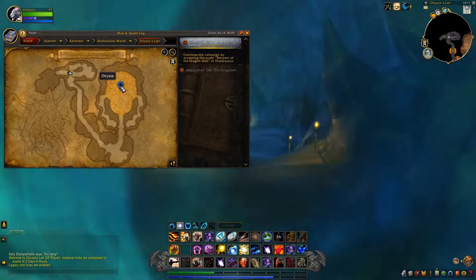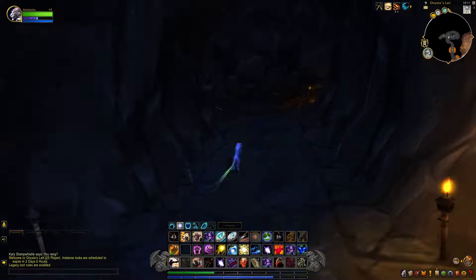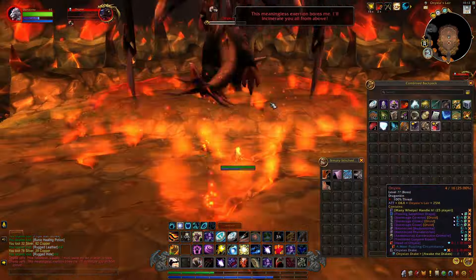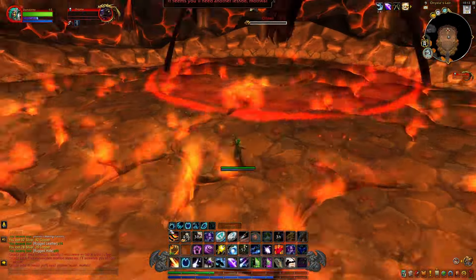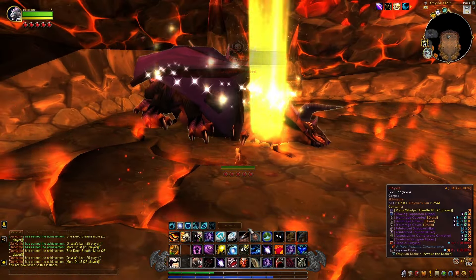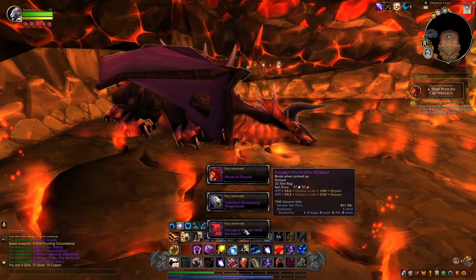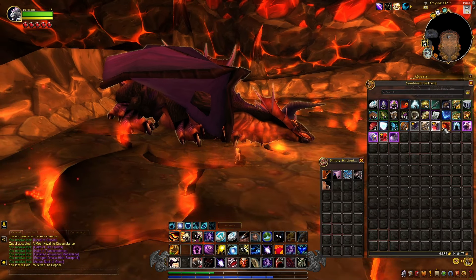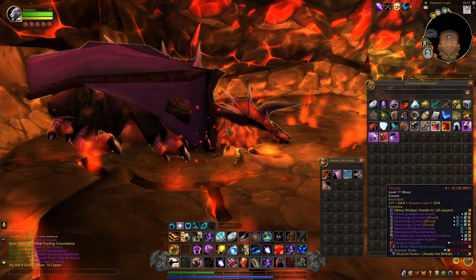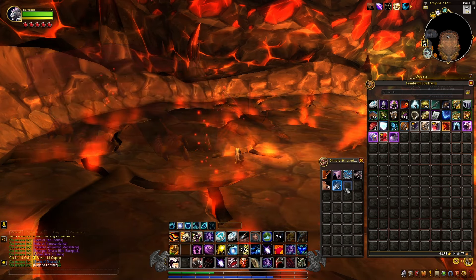Once you get in, all you want to do is run straight down, then kill and skin — you should get the head. All you want to do then is loot. You'll need the head of Onyxia and this item, and then you should be able to get the pattern as well. Make sure to skin whilst you're here. I've got 2 Scales of Onyxia.